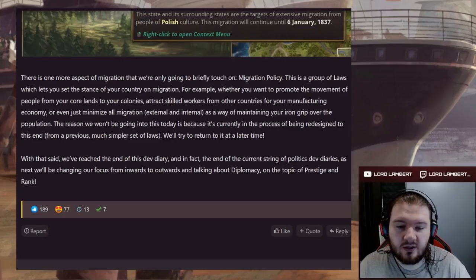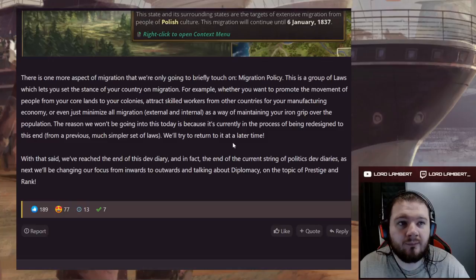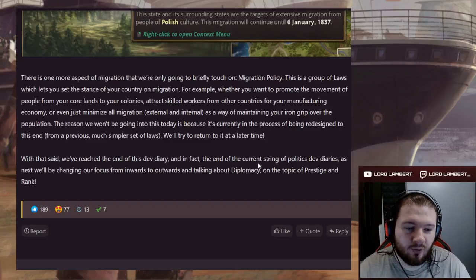With that, we reach the end of the dev diary. Next week the focus shifts from inward to outward, talking about diplomacy. Pops, economy, and diplomacy are the three major pillars of Victoria 2, so moving on to the third of those pillars is fantastic news. I'm very much looking forward to that.